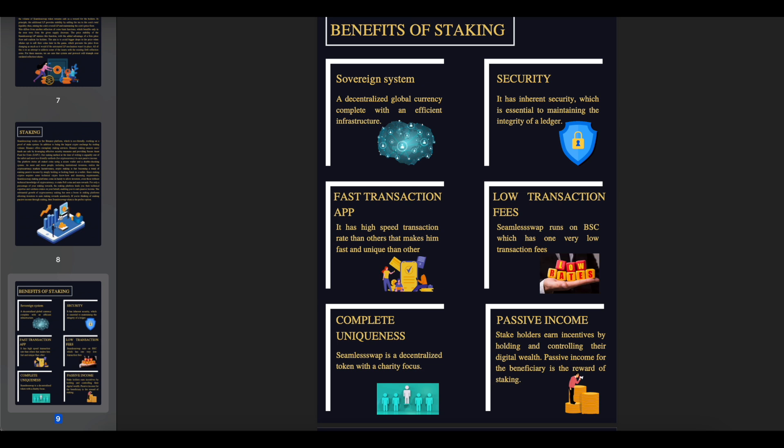Benefits of staking: Sovereign system — a decentralized global currency complete with an efficient infrastructure. Security — it has inherent security, which is essential for maintaining the integrity of a ledger. Fast transactions — it has a high-speed transaction rate that makes it fast and unique compared to others. Low transaction fees — SeemlySwap runs on BSC, which has very low transaction fees. Complete uniqueness — SeemlySwap is a decentralized token with a charity focus. Passive income — stakeholders earn incentives by holding and controlling their digital wealth, and passive income for the beneficiary is a reward of staking.